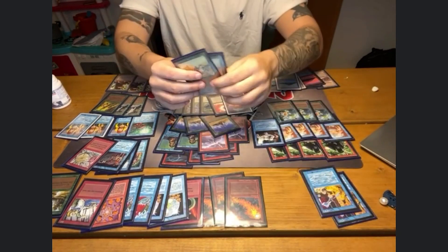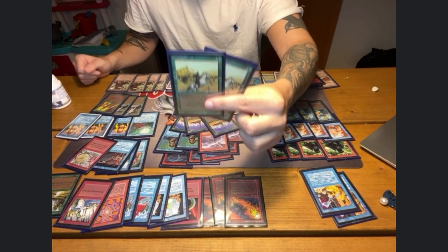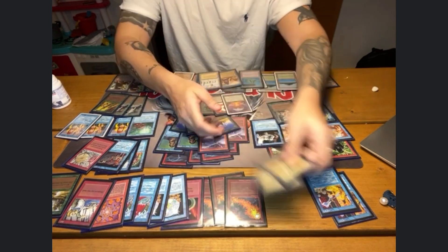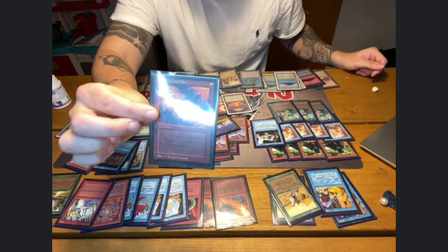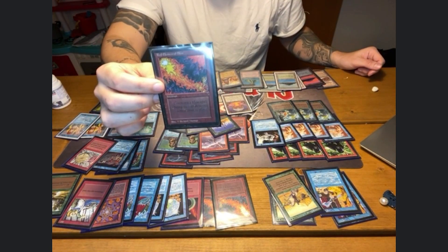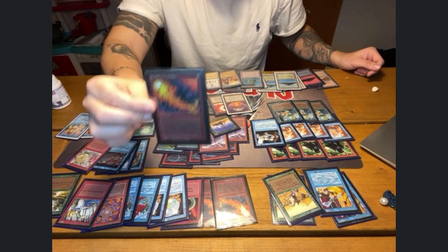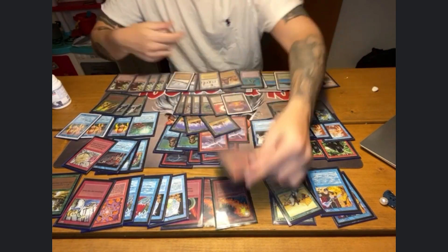I do play two Whirling Dervishes, which are particularly good when the opponent plays the Abyss. Three Red Elemental Blast to fight blue power, Counterspells, kill the Vesuvan Doppelganger — it does everything for one red mana. That's a very powerful card, so of course three of them are in the sideboard as well.